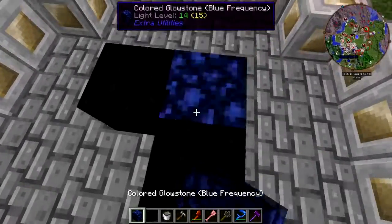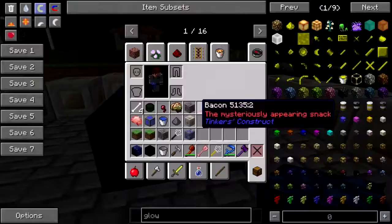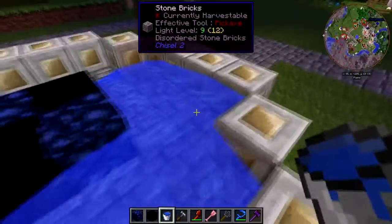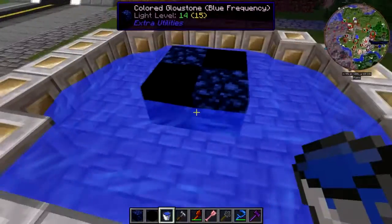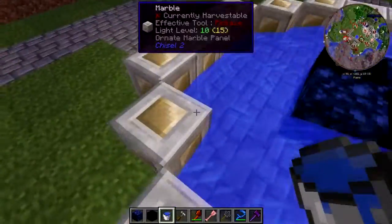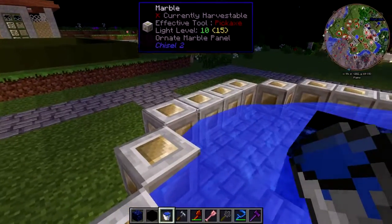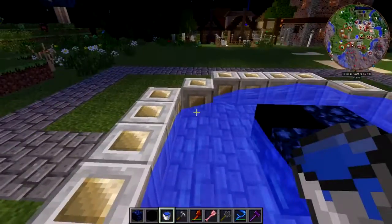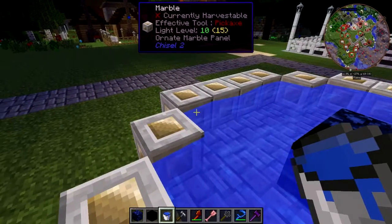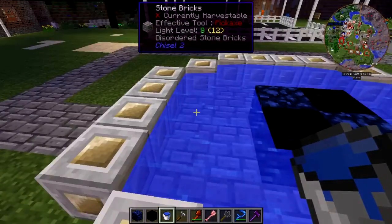I liked those water stone bricks but I like the water panel better. We're going to do it just one deep — one deep should do it. And this time we're not going to have a water ladder like we did way back in Natural Magic. We have no need — yet. You never know, it might happen.